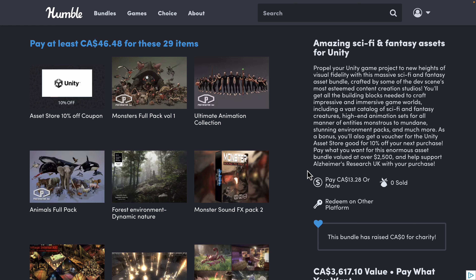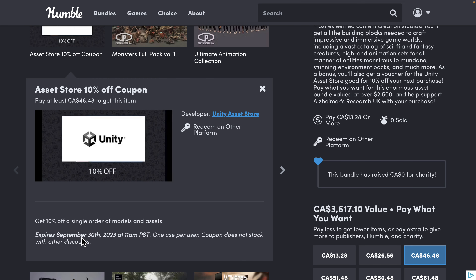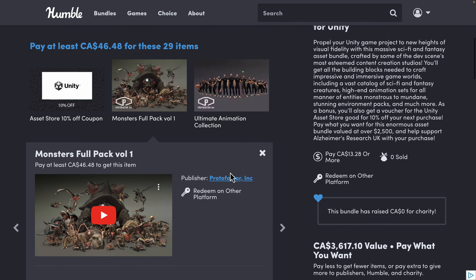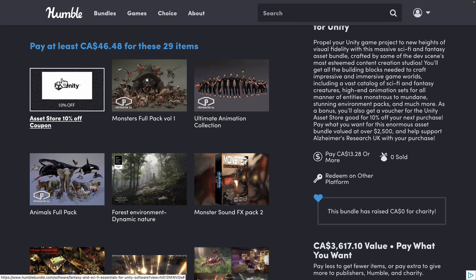Definitely one worth checking out. You get a redemption code for the Asset Store. You also get an Asset Store coupon but it's only 10% off and it expires in September 2023, so about a month out. All of the assets also have a redemption deadline about a year down the road, so make sure you redeem before it expires.